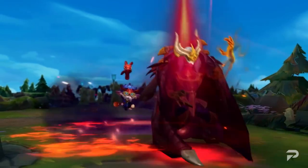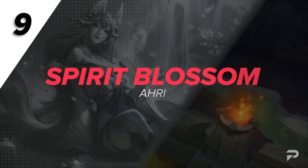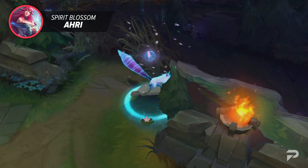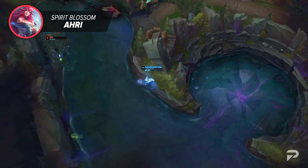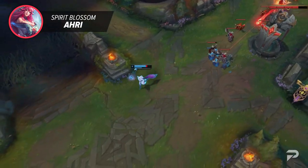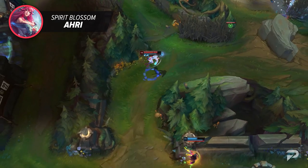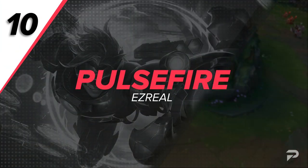Up next we've got Spirit Blossom Ahri. There are a lot of arguments to be made about this skin, especially with how smooth it feels to play. Its great animations make it feel nice and borderline pay-to-win. However, it suffers from one major flaw: her ultimate. It's really easy to tell when Ahri is in her ultimate form. With her rework it can be hard to count her ult charges to know when she runs out, but this skin gives you a clear visual indicator that she still has an ultimate charge, thanks to her glowing a pale blue. If you think the trade-off is worth it, this skin can be pretty good overall.